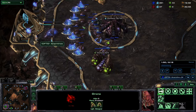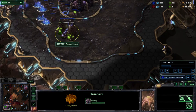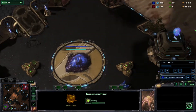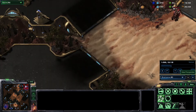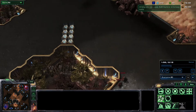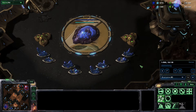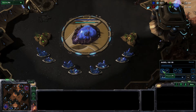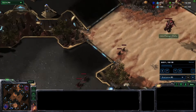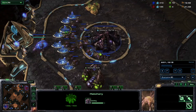Often times — and this is the case here — Zerg will expand first, sometimes even throw a gas down and then throw down a spawning pool. I'll put the build order in the comments, but at about two minutes we have six zerglings applying some early pressure. Certainly not cheese — the drones can handle this, and behind it you've expanded, you are building drones, you're building a queen, you have your gas filled.